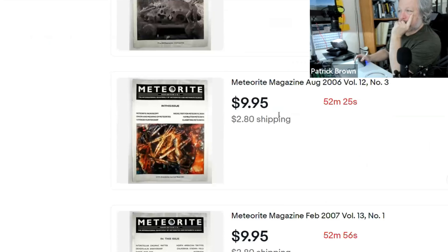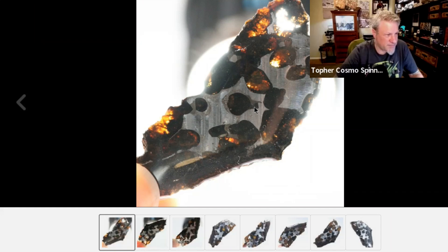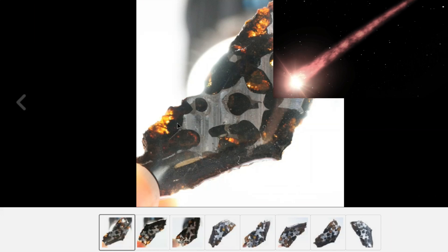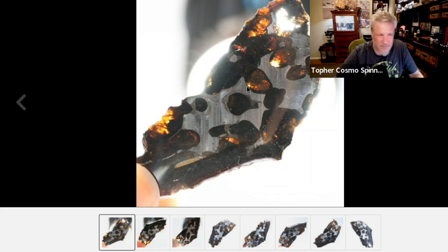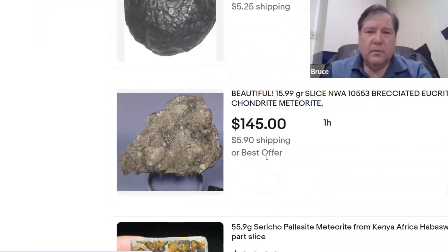This is 100% legit — it's a pallasite from Kenya. You can see it's been covered with epoxy, but notice right here: those striations are saw marks. You can actually see the crystals in the olivines and the contrast between the two different metals right around the center. Those are the things to look for.